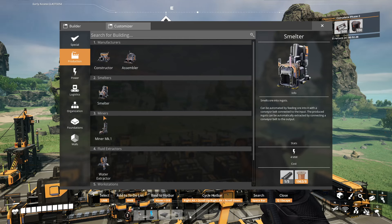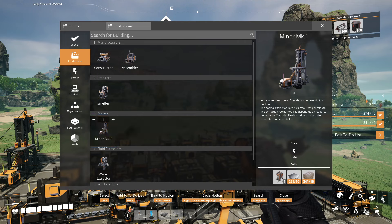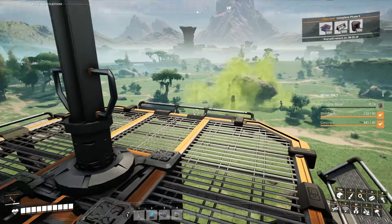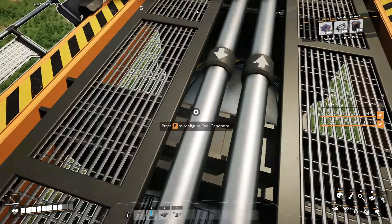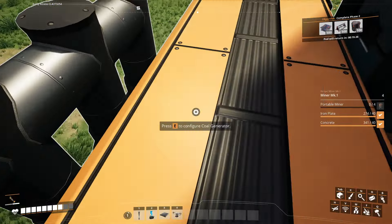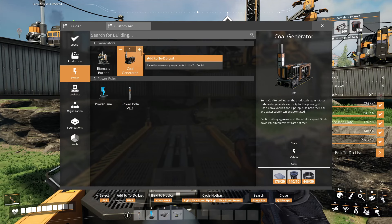Back in the game menu, we can use the to-do list feature — click on it and add as many items as needed. We know we have four nodes, so we're going to need four miners. Going over to coal generators — placing one down shows it consumes 15 coal per minute. So with 240 coal total, that comes out to 16 coal generators. We'll put 16 on the to-do list. That gives us a good idea of what we need.